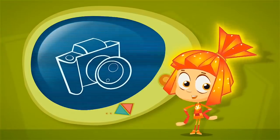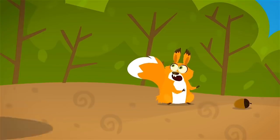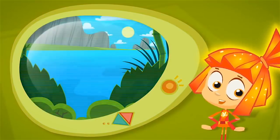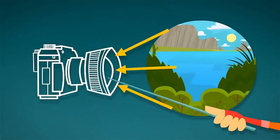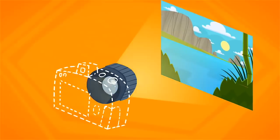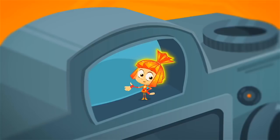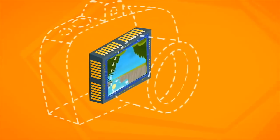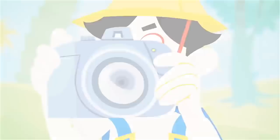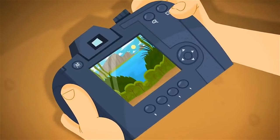Did you ever wonder how a photo camera works? Let's say you want to take a picture of nature. The light that's outside goes into the camera's lens — that's the glass eye on the front of the camera. The lens takes the light from the scene outside the camera and turns it into a tiny picture that's inside the camera. Then the picture is recorded onto a special electronic sensor called a matrix that's sensitive to light. Click, and there's your photo!